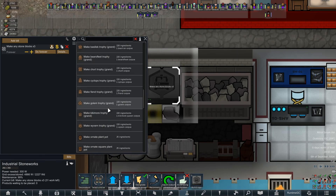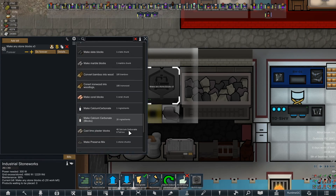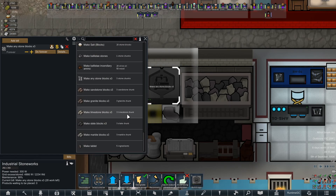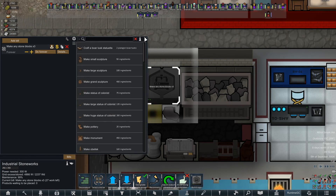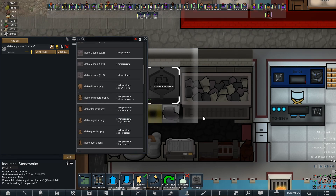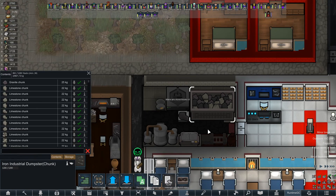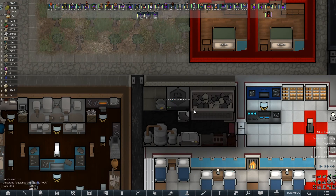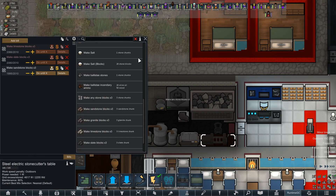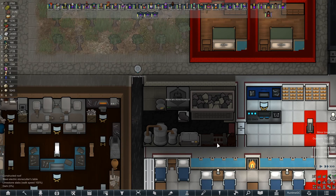We can make it create trophies apparently, convert stuff into wood, make tablets, make statues including statues of colonists. This is all neat. It's not anything amazing, it's not something we have to have, but it's an automatic thing that does a thing all day, automatically, in a very thing-like manner. It's amazing.